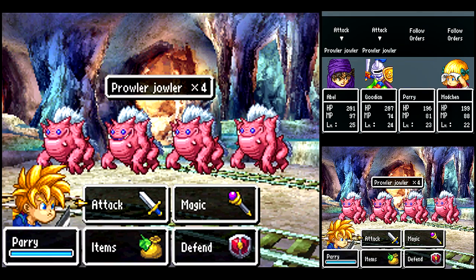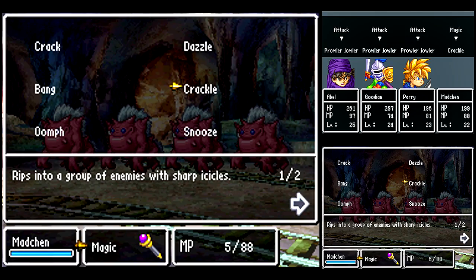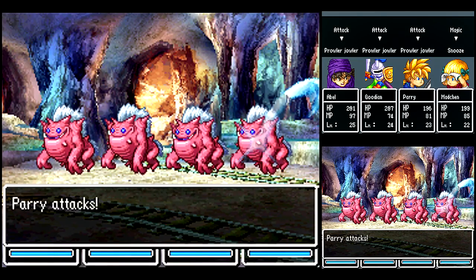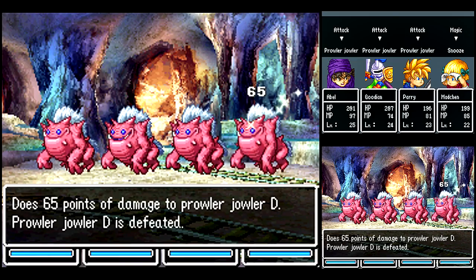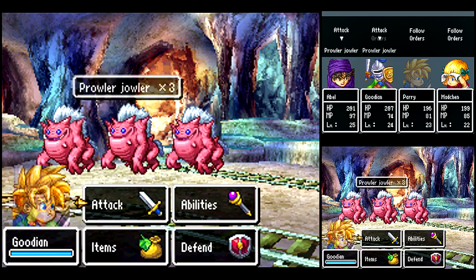Got a new enemy here: Prowler Jowler. I don't know if that's supposed to be a pun. With these guys, we want to use Snooze on that. I think they're pretty vanilla creatures — I don't think they have any spells or special attacks or anything like that.